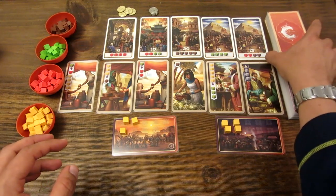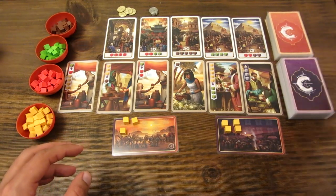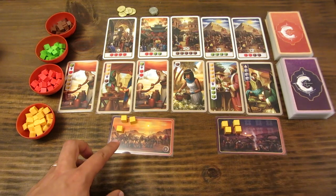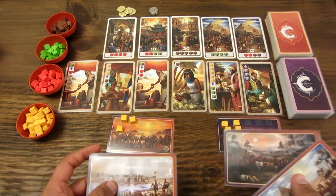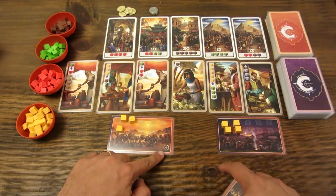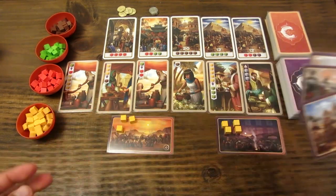Vienen estos mazos de cartas. Hay dos tipos de mazos: los mazos de mercado y los mazos de mercader. Además hay unas tarjetas de caravana, que son para cada uno de los jugadores. Vienen 5 de estas tarjetas de caravana, y hay una que está marcada con el valor inicial.